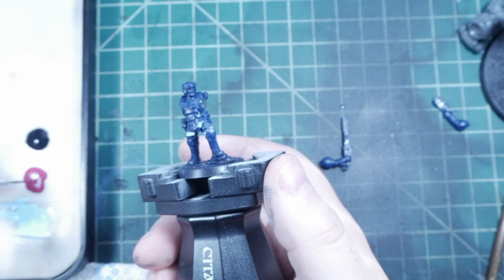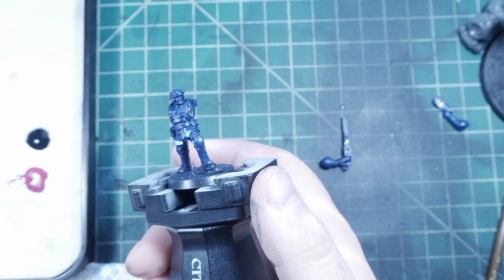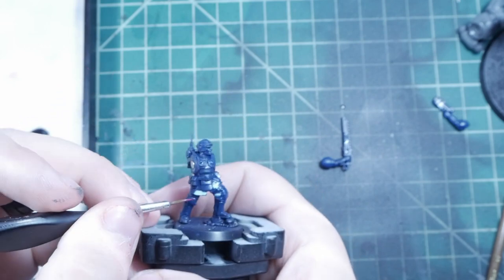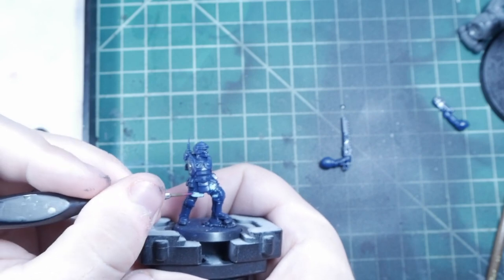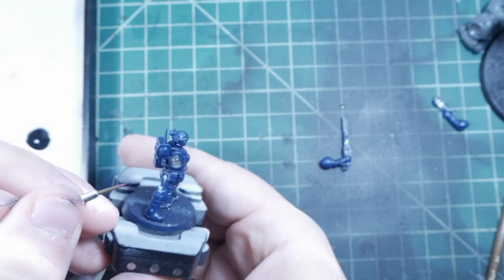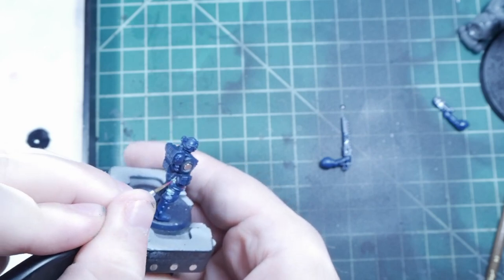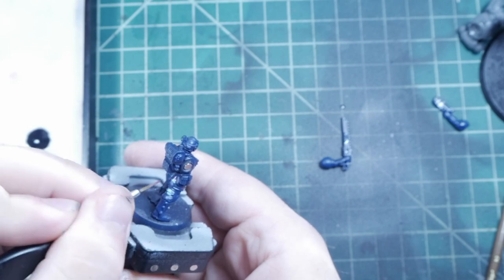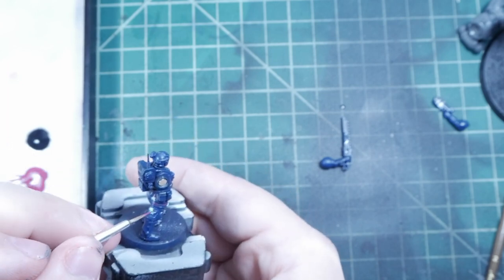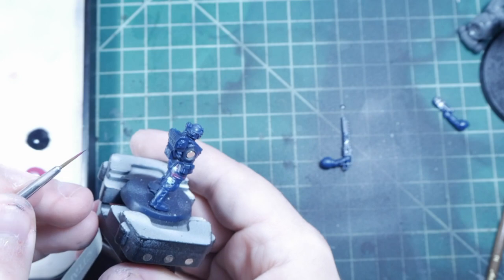Now we're going to come in and we're going to use Screamer Pink. Same type of deal — we're just going to basically do the exact same thing. But don't be afraid to overlap. So for this first one here, I'm going to start in the blue and I'm just going to pull it out. And I'm basically going to do the same thing, but I don't want my blobs to be quite as big. You want some blobs to be like little, basically almost dots. And they don't all have to overlap. You can put like a pink spot down here in the dark blue. Now it's not going to be as vibrant, and that's okay — you just give it another layer, let it dry, give it another layer. Mix it up a little bit, just kind of keep following this pattern.